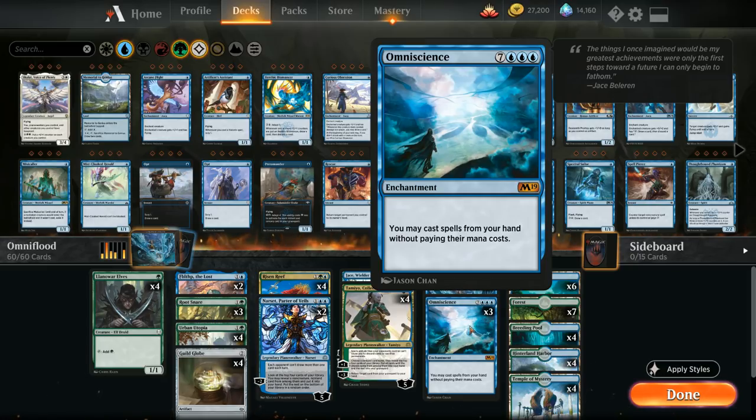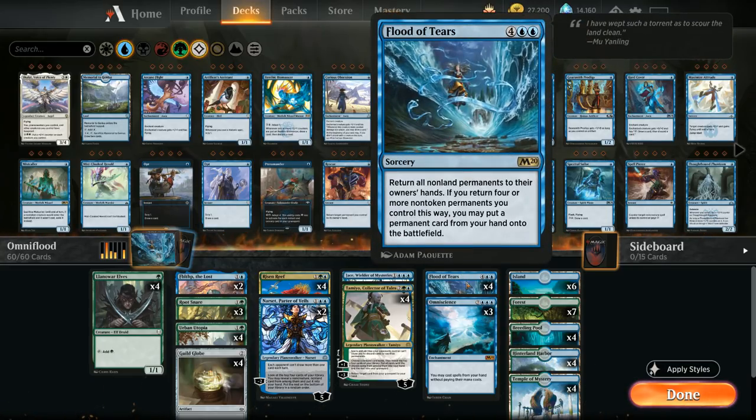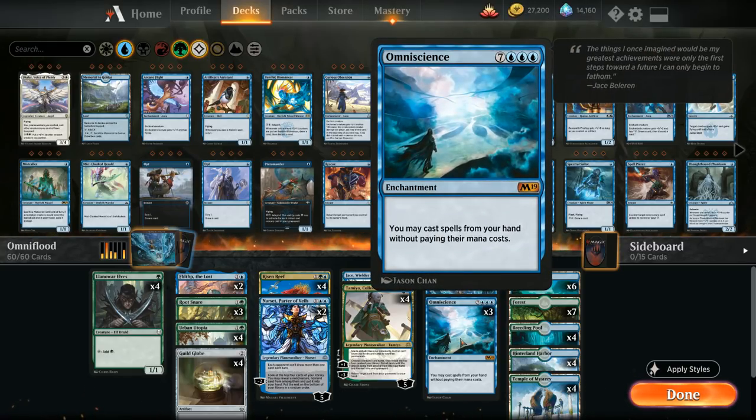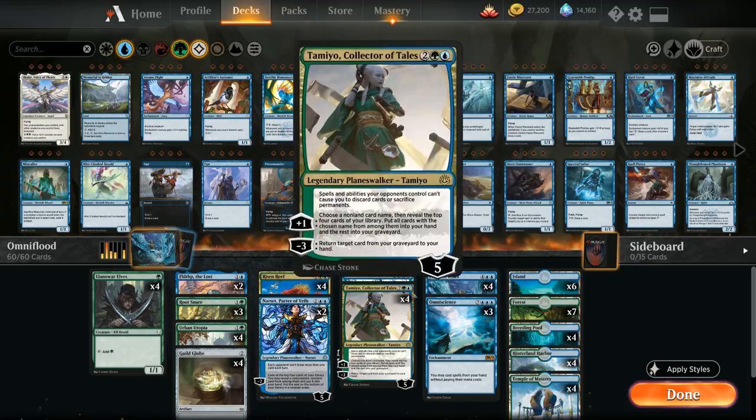We have a lot of permanents that draw cards when they enter the battlefield. By picking those back up with Flood of Tears and then casting them for free with Omniscience, we get to see a lot of new cards. Once we find Tamiyo, Collector of Tales — whose minus three lets us return a card from our graveyard back to our hand — Tamiyo can minus to find Flood of Tears in the graveyard, put it back in hand, replay it to return all those permanents, put Omniscience back in play, and recast everything for free. We then pick up Tamiyo again, minus three, return Flood of Tears — an infinite loop.